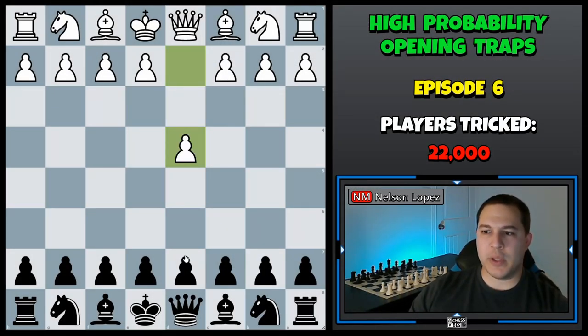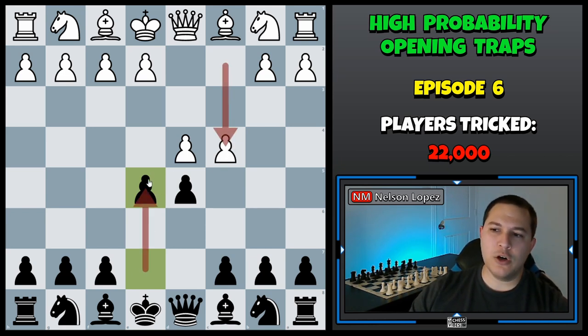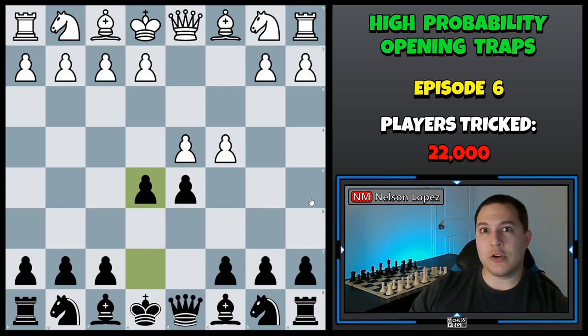If you're playing as black against the Queen's Gambit — D4, D5, C4 — you can play the move E5. It's a very interesting move called the Albin Counter Gambit. It's a counter gambit because white starts the game off by gambiting their own C4 pawn, and now you're responding with a gambit of your own by playing E5. Most players at all levels are going to capture this pawn on E5.